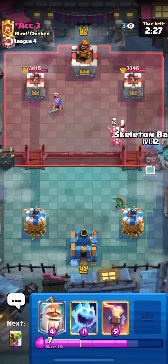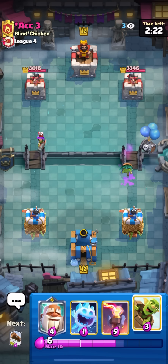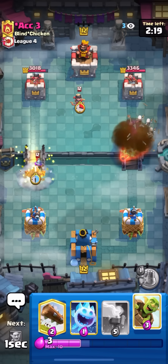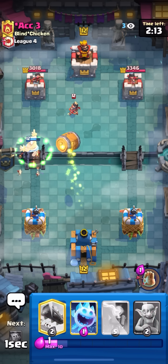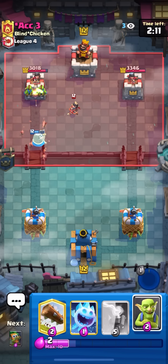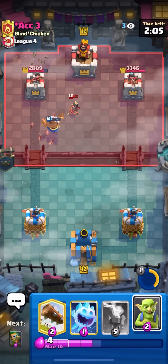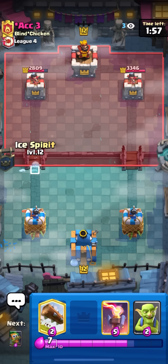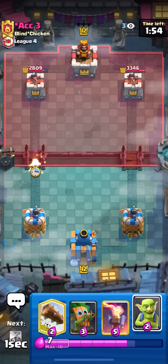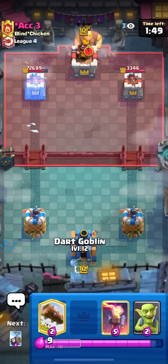He goes minions and musketeer — going dark goblin for the minions and ice spirit on the musketeer. Could do a monk as well. Going monk on the musk — he has fireball and zap. Going goblin barrel and the ability. I tried to time it to deflect right at the princess. You have to time your ability well to kill cards like princess because they don't shoot very fast, so the monk can shoot it back twice. I tried to be a little fancy there.